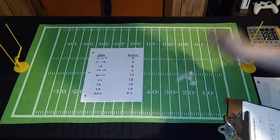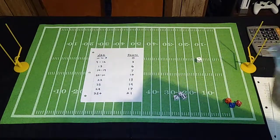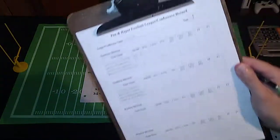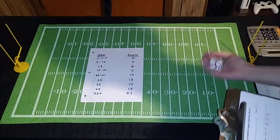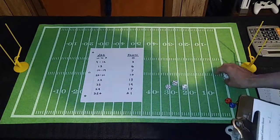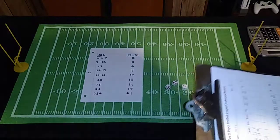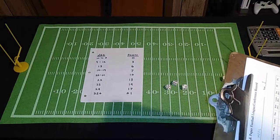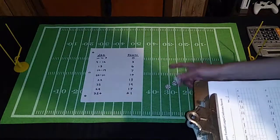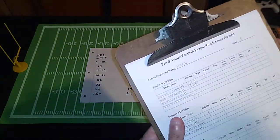Next up are the Green Bay Griffins. They roll a six, a four, a three, and a one, so they have a 13 offensive rating — two points lower than Cincinnati. Their defensive rating comes out to 13 as well. These scores can range anywhere from three to 18: three being if you rolled four ones, and 18 being if you rolled at least three sixes.